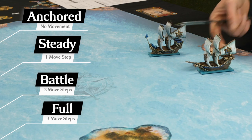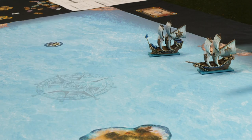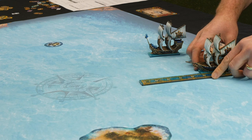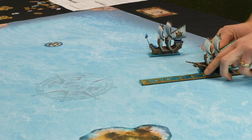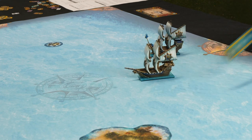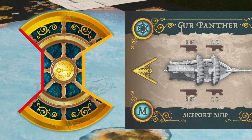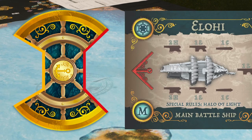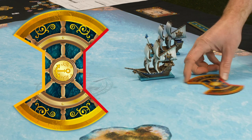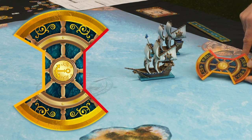If this ship activates at battle speed it has to move five inches — that's the Guyp Panther — five inches in a straight line, and then the card will tell you whether it's a yellow turning angle, which is the narrower of the two, or a red turning angle, which is the wider of the two. You get a turning arc that shows you the difference between the narrower and wider angles.